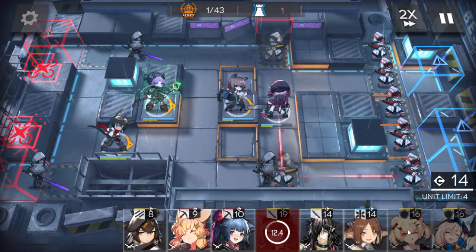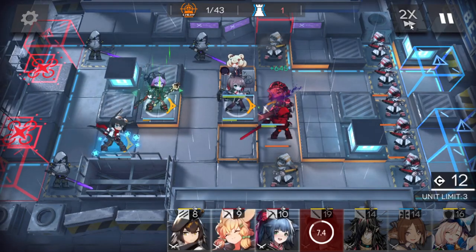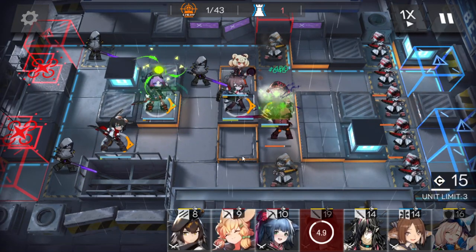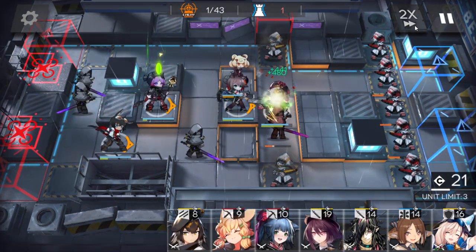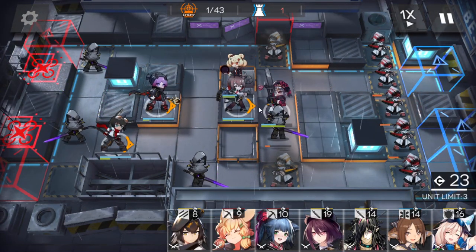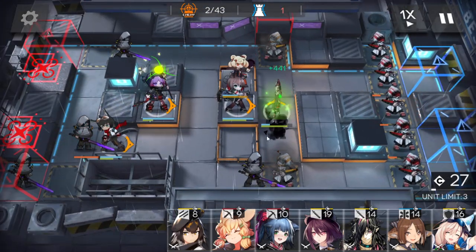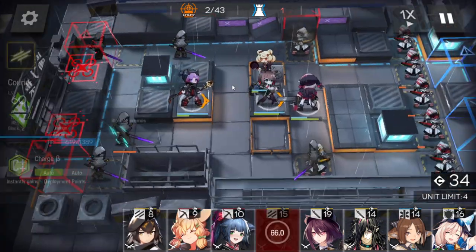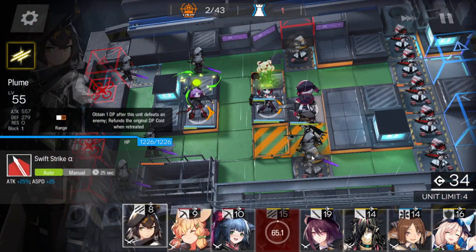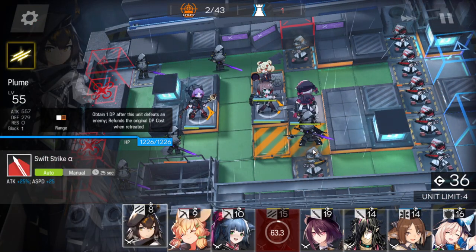When you have enough DP, deploy the medic defender here. We got more DP — just keep going. Wait on the second one because I don't have a lot of healing. If this were a Sussurro it would probably be fine, but you can see now I have a pretty big healing problem. You can retreat Courier now.